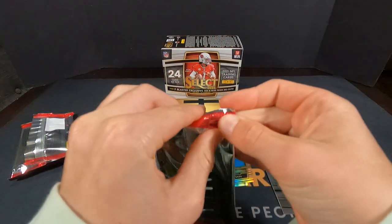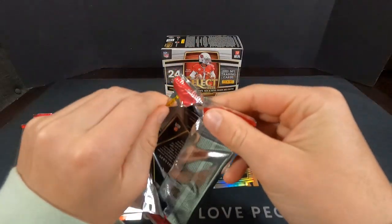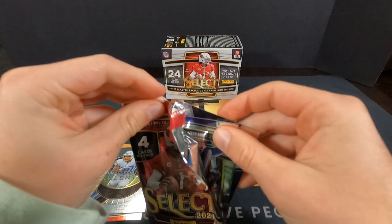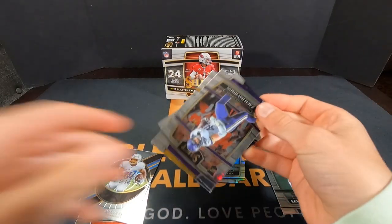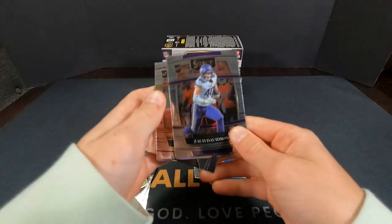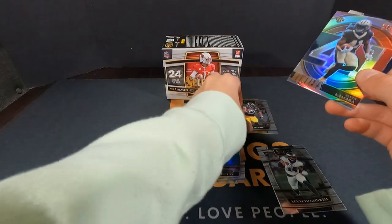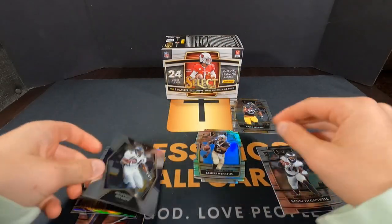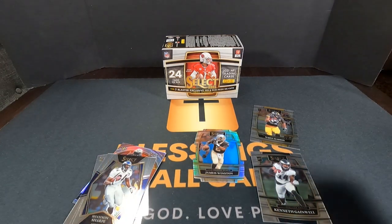Between these two boxes we should get some really nice cards for our blessing bags as well. Zach Davidson, Najee Harris rookie — I forgot Alvin Kamara. This is old school stuff. We have a Najee rookie in here! Come on Najee, get a big year, bud.